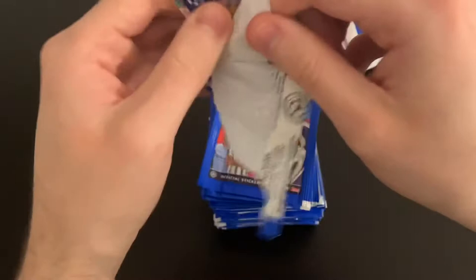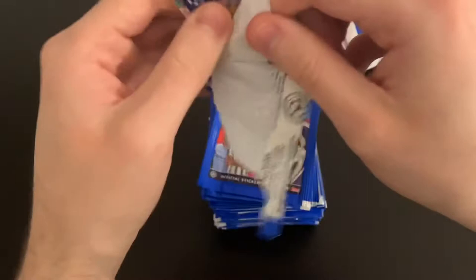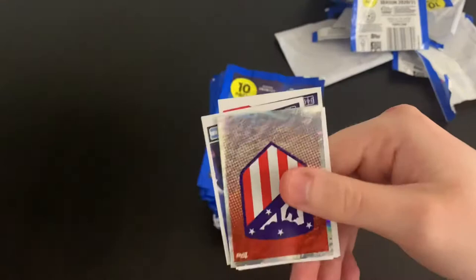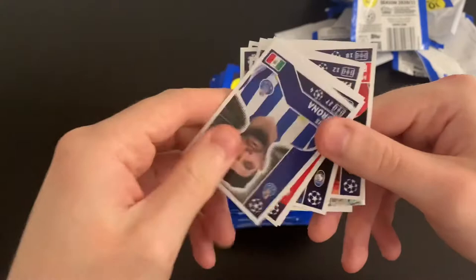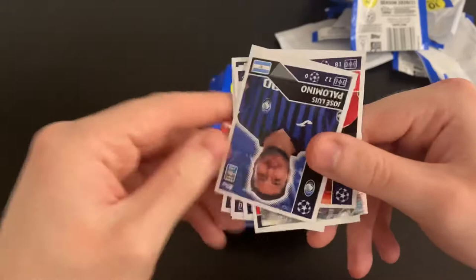Next one. We've got Joshua Zirkzee — Rising Star. Then the Atletico badge, El Arabi, Kulikov, Mwepu, Corona, Sa, Palomino and Rashford. Not too bad.